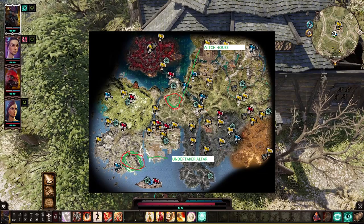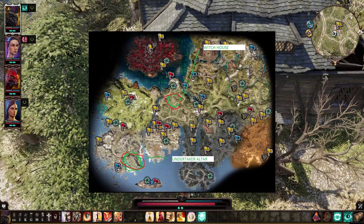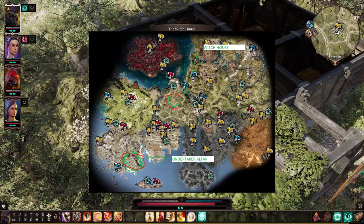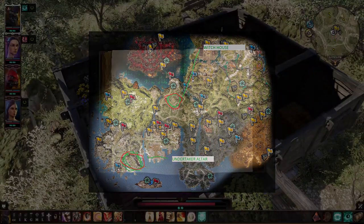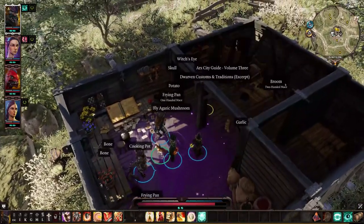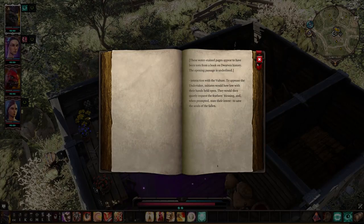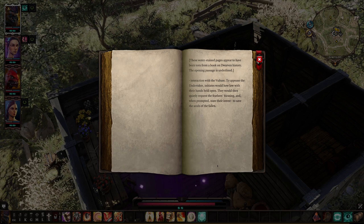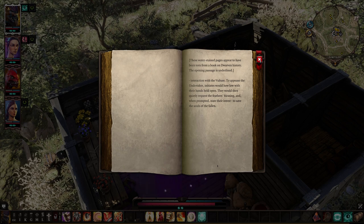You could encounter this altar around level 10 following the level curve of the area. However, the undertaker is level 15, so if you're only level 10 you obviously don't want to fight it right away. If you continue playing through the area, you can discover a second part of the book in the witch's hut to the north of Driftwood in Act 2 — there's literally only one road heading north of town, it's pretty hard to miss. In the witch's house, this second part of the book explains the specific ritual you're supposed to use to appease the undertaker so it does not attack you.